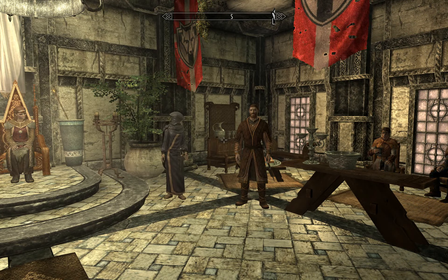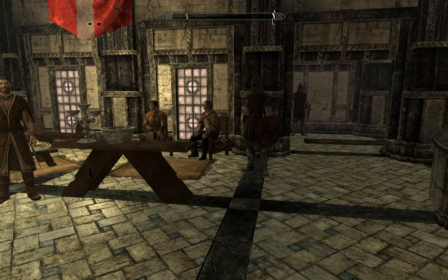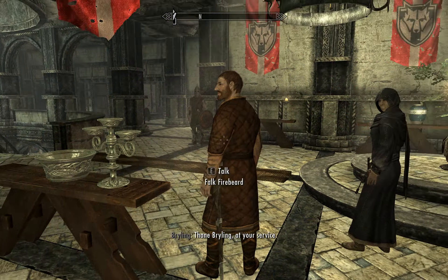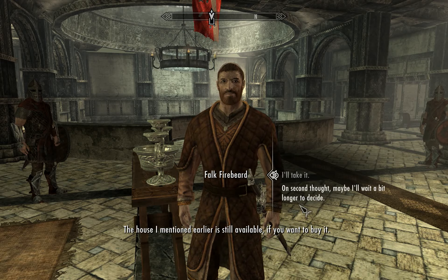Hi all, Snoopy here, and in this video I'm going to be showing you how to buy a house in Skyrim for free. The caveat is that you'll need the money beforehand before you can buy it, but you won't actually lose any in the transaction. You'll need to be next to a cupboard when you buy it from the NPC. The trick is to put your gold into the cupboard before you've actually finished buying the house.